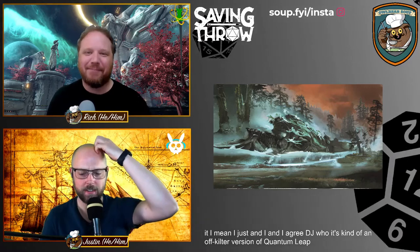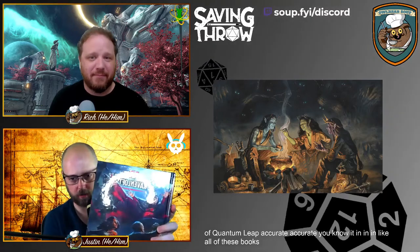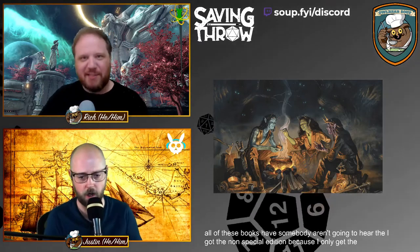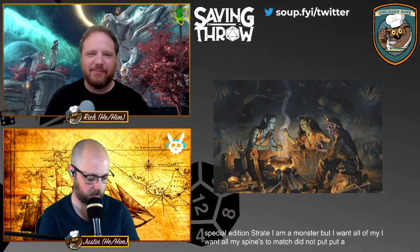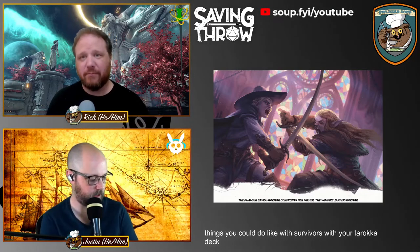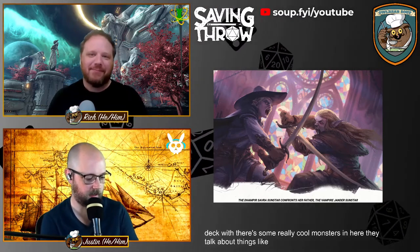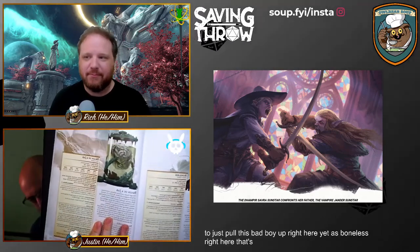In all these books the art is really something — I got the non-special edition because I want all my spines to match. There are some really cool things you can do with the Tarokka deck, some really cool monsters, and the book covers things like séances. You've got the Boneless right here — and over here the classic brain in a jar.